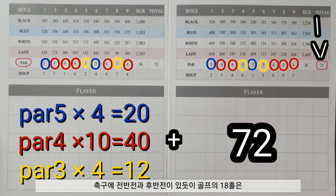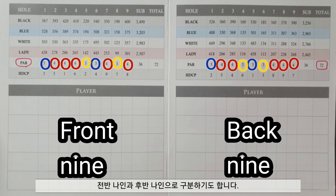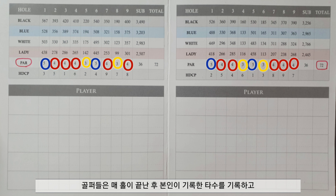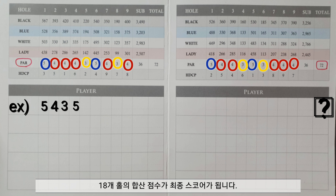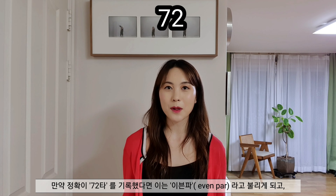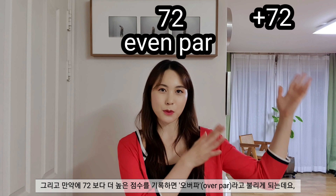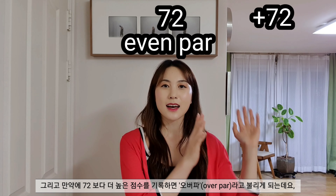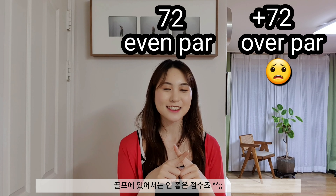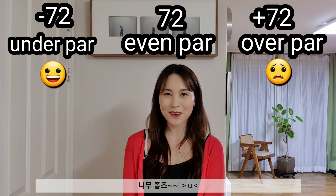Just like soccer has a first half and second half, these 18 holes are broken down into the front 9 and the back 9. At the end of each hole, the player writes down the number of strokes made, and the aggregate score of all 18 holes is your final score. For example, if you shoot 72 — just the same as the par score — it's called an even par. If you played higher than par, it's called over par, which is not good in golf. And if you played lower than par, it's called under par, which is the glory.